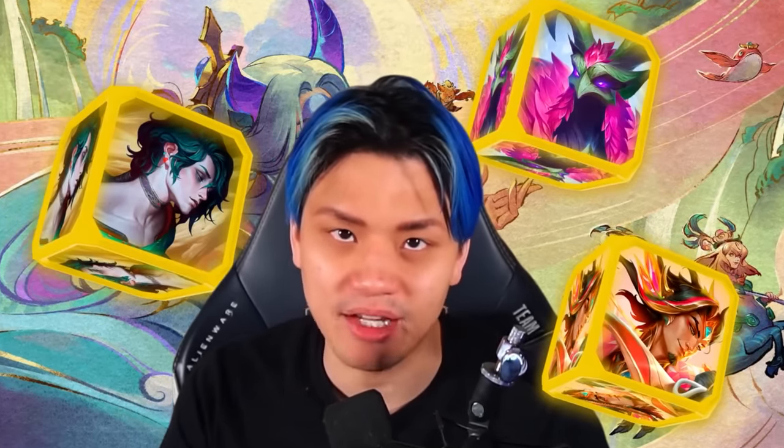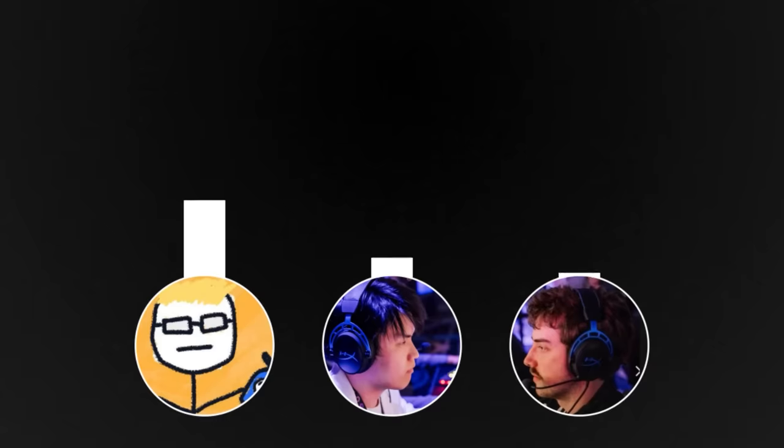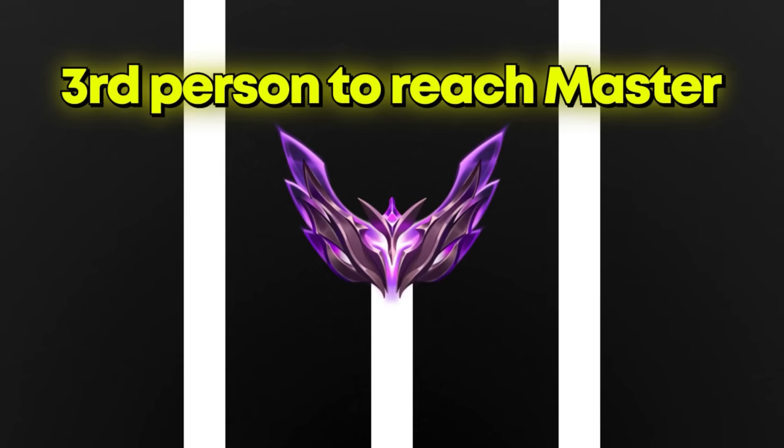It's a new set and a new Fast 9 composition that is taking over the meta to start off launch week. One player in North America has played the same composition to climb thousands of LP and be one of the first players to reach Masters alongside Dish Soap and many others.